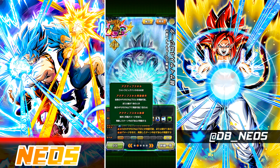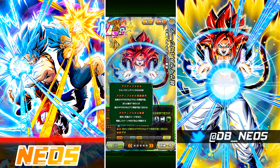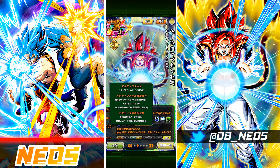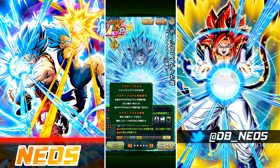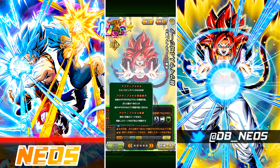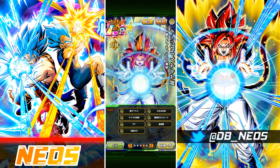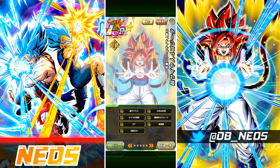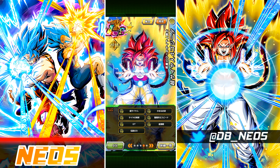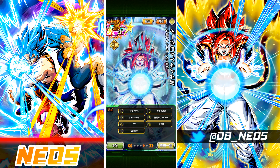He also has an Active Skill — this unit has two active skills — the Ultra Big Bang Kamehameha, which is an ultimate damage active skill attack. All attacks for that turn become a crit, and the condition is that it can be activated when HP is 50% or less, or when facing only one enemy whose HP is 50% or less, so there are two different conditions.